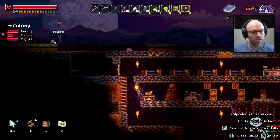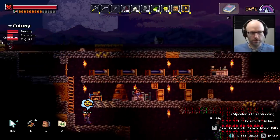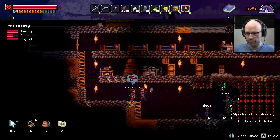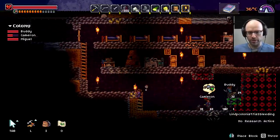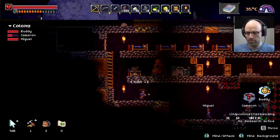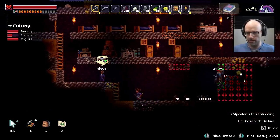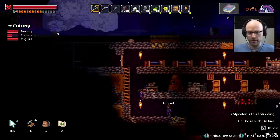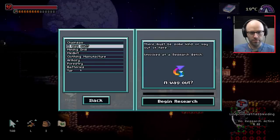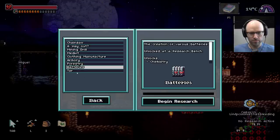Miguel, where you going? He's bringing stuff to the other stockpile — he's getting spooked. Cameron, what are you doing? I know what we gotta do — we gotta build like a real stockpile down here, and then make this stockpile low priority. You're doing great with the mining though. How about somebody comes over to the research bench? Let's research batteries. Let's research tar. Bring this to a research bench.